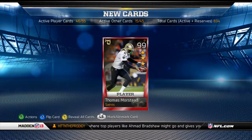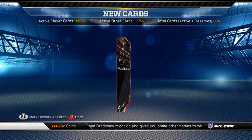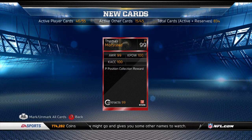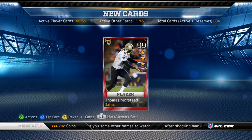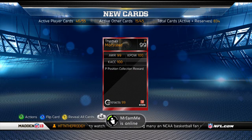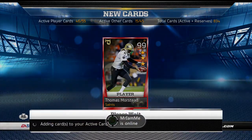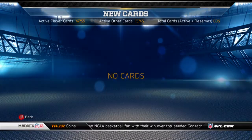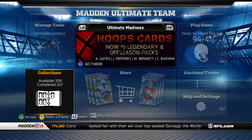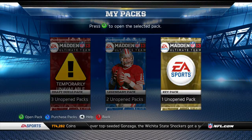I thank you guys for watching my Chris Jones video — I know a lot of you needed him to get that collection done, so hopefully you found that informative. Thomas Warstead has 100 kick power and 100 kick accuracy. I was kind of hoping they would make the kicker and punter a combined position, or do a throwback punter. I can see their pro bowl theme though, so let's go ahead and open these packs.